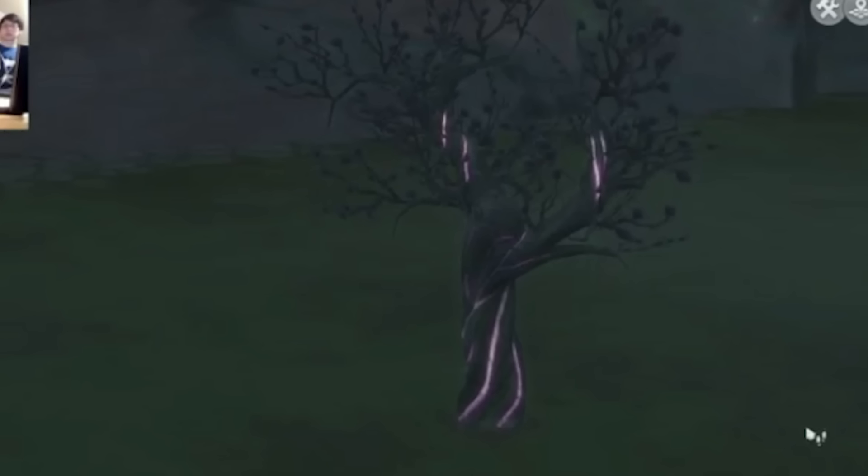Some sims aren't the biggest fan of drinking from others, so there are alternatives. We have plasma trees, which grow plasma fruit for your sims to eat or drink from. There's also a couple of different drinks: an alcoholic version called the Plasma Jane — kind of like a bloody mary — and plasma juice pouches and other alternative versions.